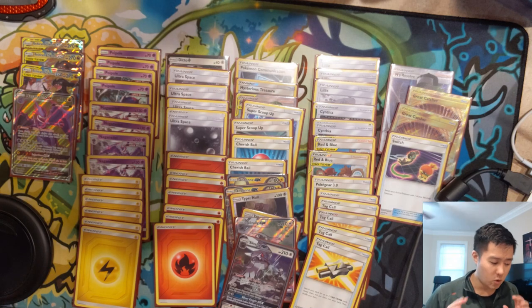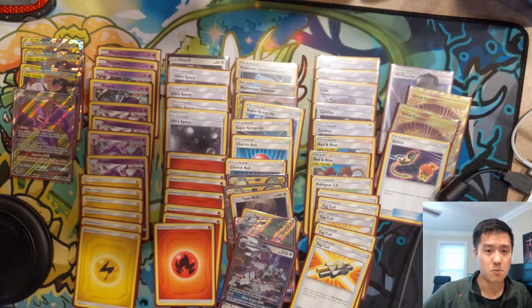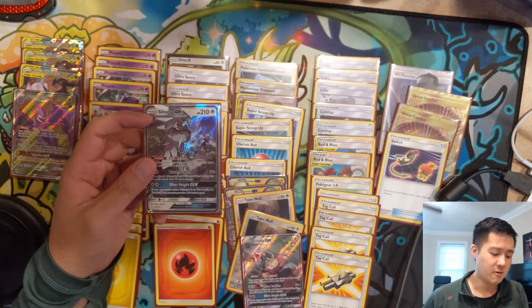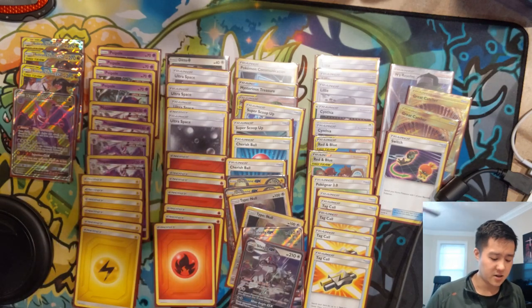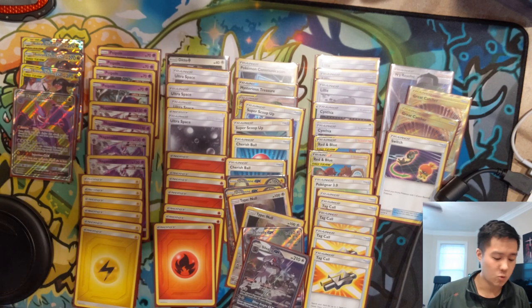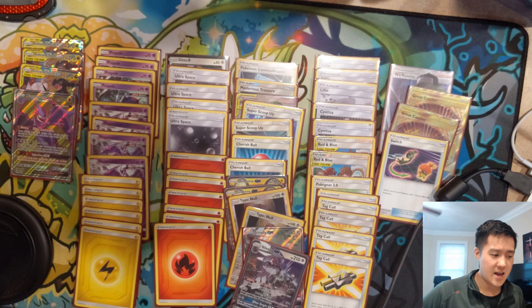So that's it for the Reshiram deck. Let me know what your thoughts are — if you have any tips or suggestions for improving this. This is very much just the Reshiram engine; there's no real counters to many other decks — it's set up Reshiram, start attacking. If you're in a bind you can use Silvally to fight because we have plenty of supporters, but that's not ideal especially since we don't even have DCE for that. Your main attacker will be Reshiram. As always, let me know your thoughts in a comment down below and give me some feedback on this series. Thanks for watching — I'm Moana Turtle and I'll catch you guys next time.